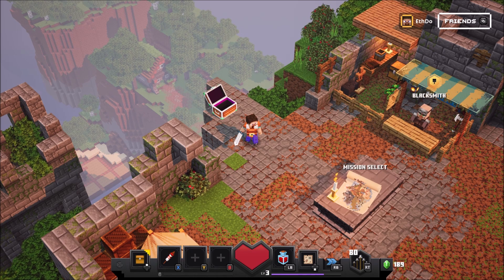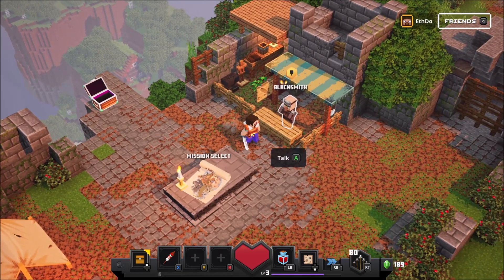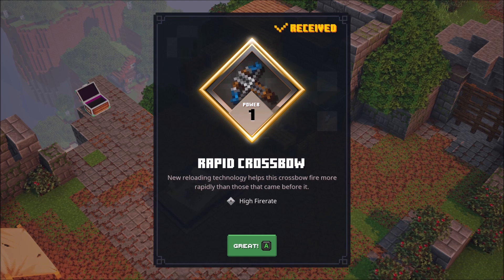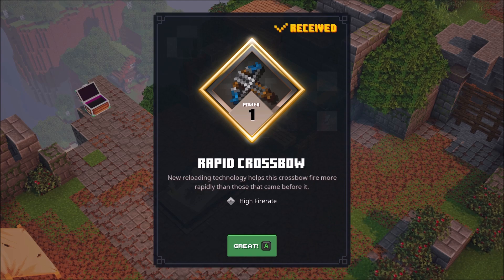I've just found this little chest over here which had 50 emeralds in it, and we do have a blacksmith to talk to, which I presume is where we're going to be spending our emeralds. Oh, random gear — we don't actually get to choose what we're going to get. Might as well spin the dice. 50 emeralds for a rapid crossbow — new reloading technology helps this crossbow fire more rapidly than those that came before it.